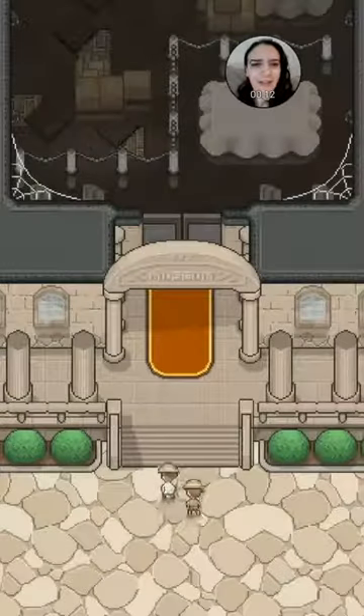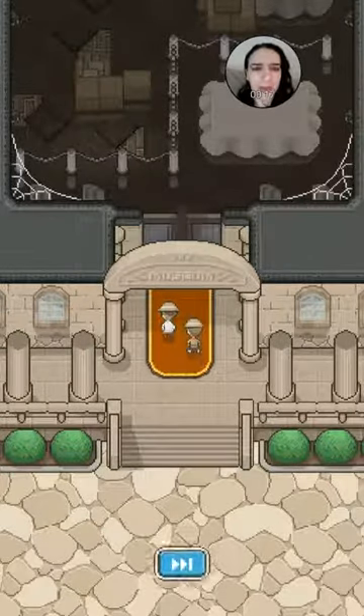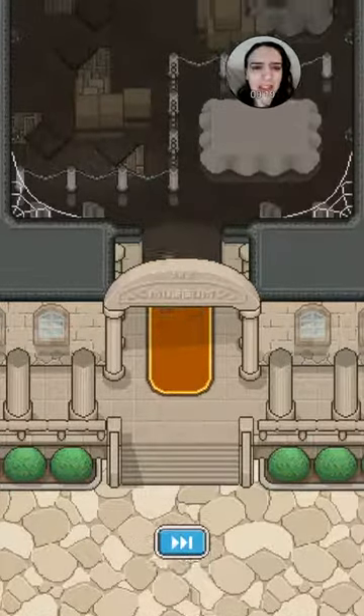Hi everybody, it is Ann Jendra. You found What to Play Next. Am I going to be sideways? This looks like an up and down game, but we will find out because it's loading. It's archaeology. I love archaeology — I took it in college. I had to find the classroom. Long story, but so cool. So I wanted to check it out.